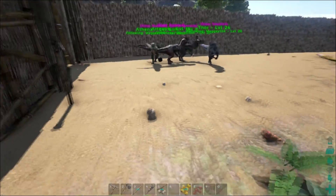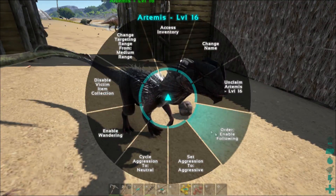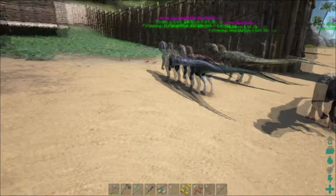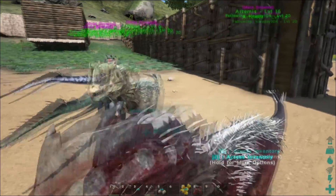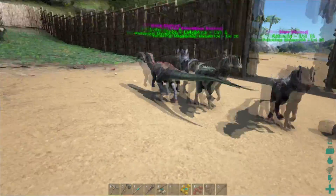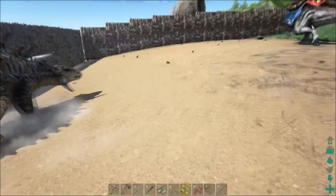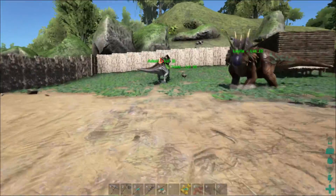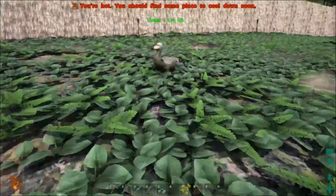I almost forgot Artemis — I thought I lost her last time but she just got stuck. This is pretty much all of my dinosaurs. I have four Dillos: Artemis, Athena, Loki, and Thor. I named my carnivores after gods. Layla is the trike. I just got Toby — that took three to four in-game days, it took forever, but I got him.